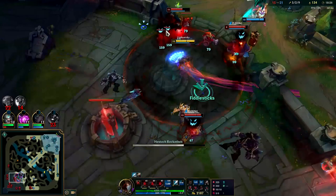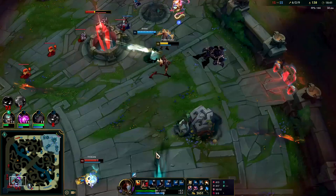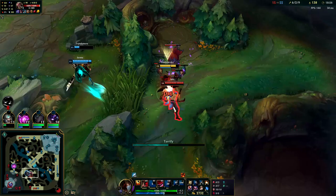Going to Predator R, Rocketbelt into Veigar, Q, E - I accidentally clicked Q on a minion, that was really weird. It should be inhib at least and then dragon. You can still go First Strike or Dark Harvest on Fiddlesticks, they're okay, it's just not as consistent as Predator. The consistency Predator allows for your ganks and R is really big.